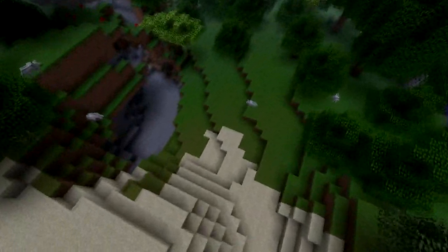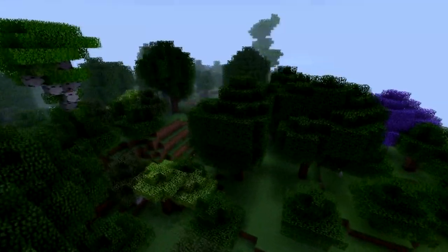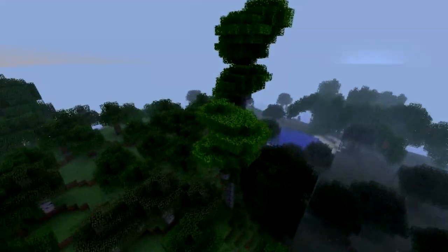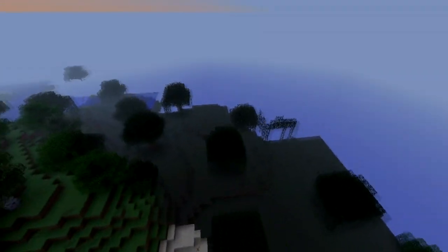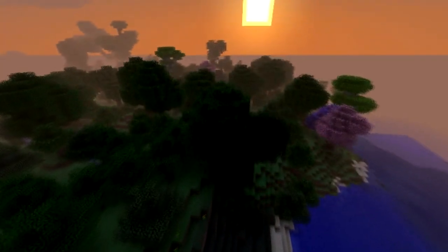Look at that crazy wolf going crazy! Going back on topic — you can see a purple jacaranda just randomly in the forest, and I'm pretty sure you wouldn't see that in real life. You also wouldn't see a eucalyptus tree in a swamp biome, so it kind of mixes and matches. But I really like the flatland trees — they were quite entertaining and aesthetically pleasing.